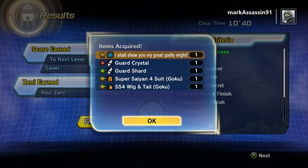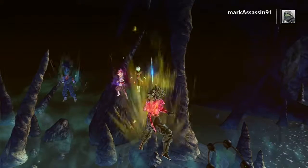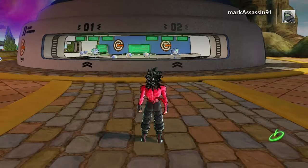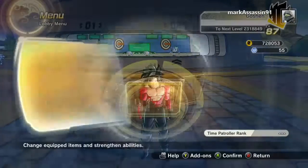Right there I got Super Saiyan 4 Goku suit pants, and I also got the Super Saiyan 4 wig and tail. What that means is — if you get the tail, it comes with the Super Saiyan 4 Goku wig, so you get the Super Saiyan 4 look instead of having to use Yamcha's hair to achieve it, which is nice.